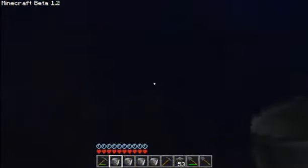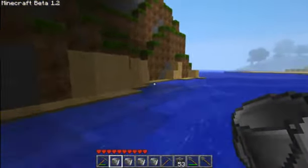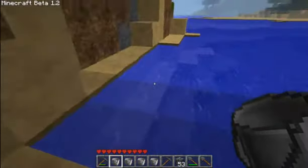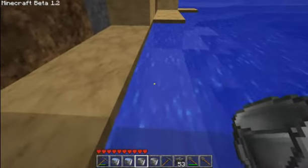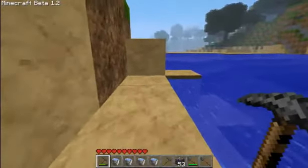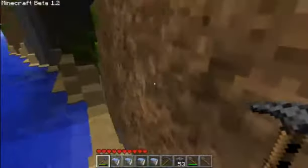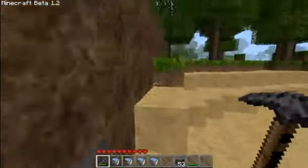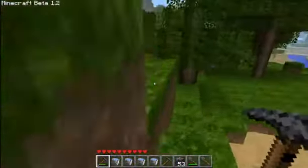Especially when you do it like this — weeee! Okay, gotta have my fun. Grab some water, zoop zoop, there we go. Okay, we got our water. I think what I'm going to do is make an infinite water source up on my house, that way I don't have to keep coming down here to get it, because that would be very useful.